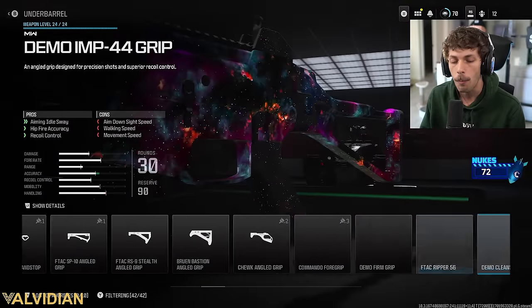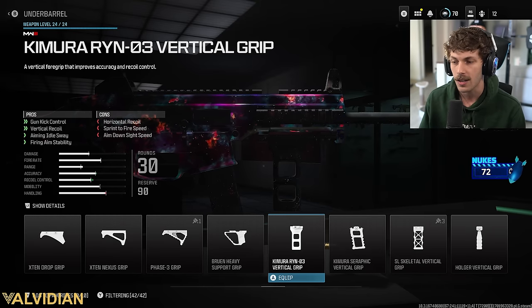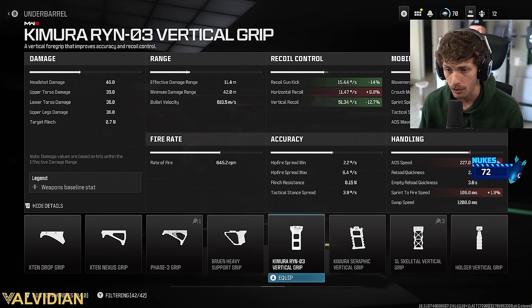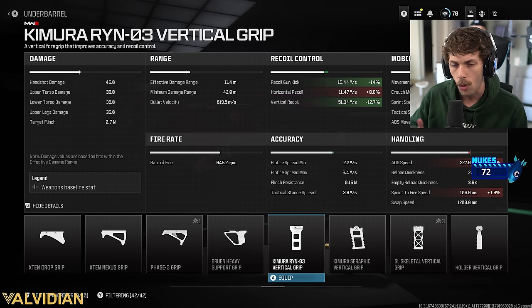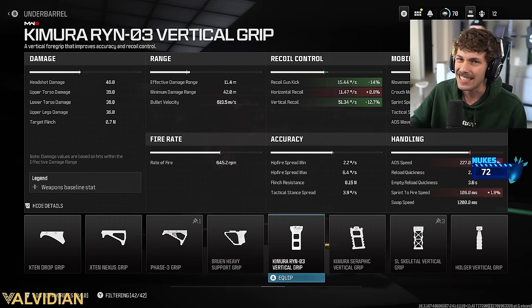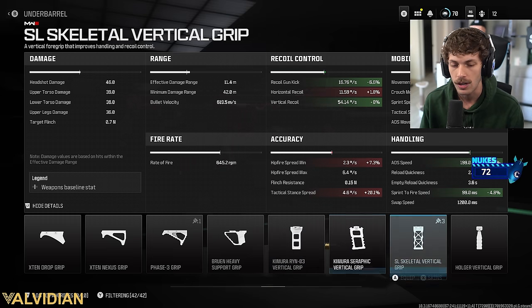For the underbarrel we're adding something to help with recoil control. Usually I'd add the Skeletal Vertical Grip, but lately I've been really liking the Camaro grip. This one gives a lot of vertical recoil control and recoil gun kick — which is basically the smoothness of your recoil. Yes, there will be a little more horizontal recoil, but in the gameplay you'll see we're beaming — there really isn't any horizontal recoil on the weapon.